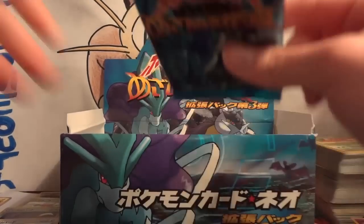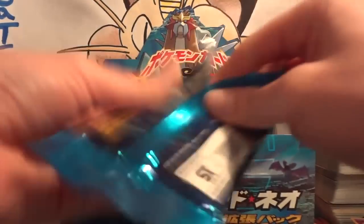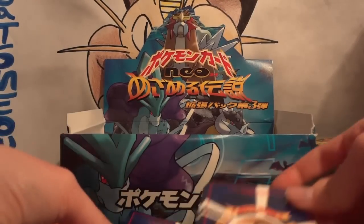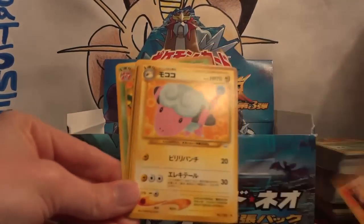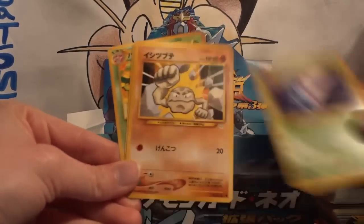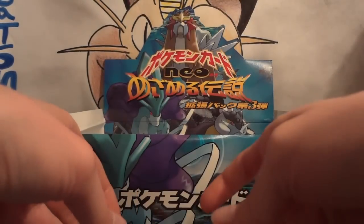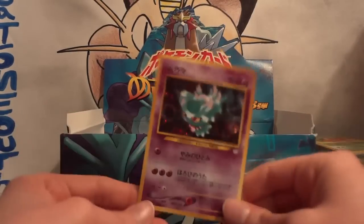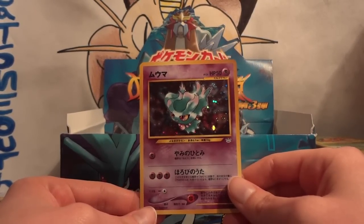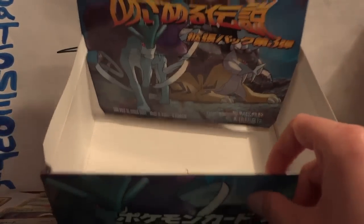Will this last pack have a Shining in it? This set does have Shinings — Shining Magikarp and Shining Gyarados — making sure I didn't somehow mix this up with another set. Last pack: Smoochum, Slugma, Flaffy, Old Rod, Zubat, Golbat, Geodude, Chinchou, and Parasect. Here it goes... A Misdreavus. 60 packs — a sealed box of Neo Revelation — and not one Shining Pokémon.